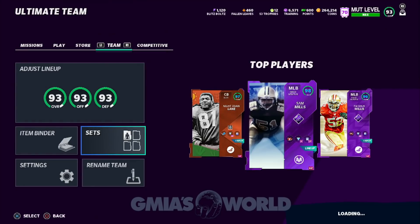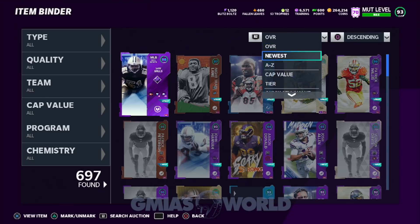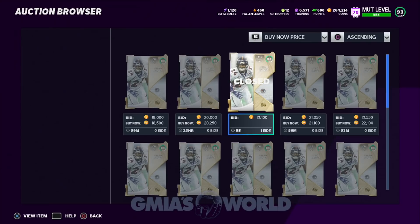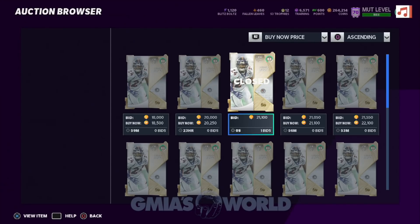Some of you are going to ask: is that a coin-making method? If for whatever reason you don't want Calvin Johnson and you know people are going to be raising the prices of these 83 overall cards, the way I showed you — using gold cards to create them — you can go back and sell them. That one is 18K but somebody's going to buy it super fast. The average price was about 19K. You'll be able to make a decent amount of coins off gold cards if you wanted to go that route.